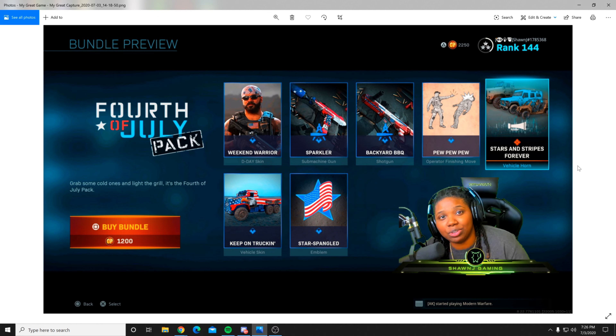Moving on to the next bundle which includes the finisher move — you get a D-Day skin, an Uzi variant, an Origin 12 shotgun variant, the new operator finisher move which is called Pew Pew Pew, a new vehicle horn, a new vehicle skin, and an emblem as well. This bundle is 1200 CoD points.